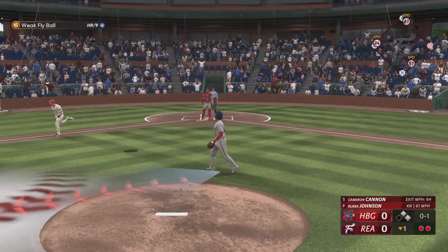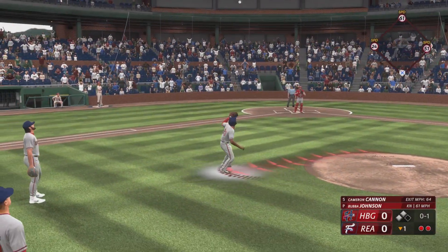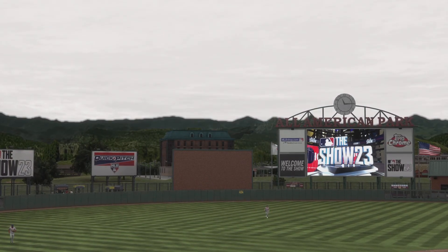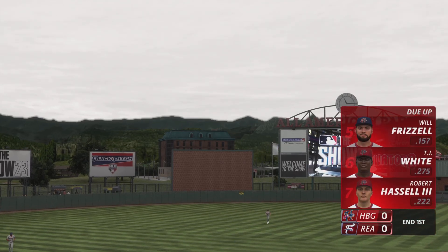Swing and a ball popped up — number 10 settles underneath it, but it's the pitcher that makes the play. That will end the inning. End of one and we're still scoreless.